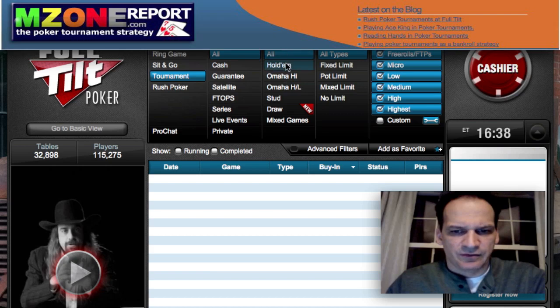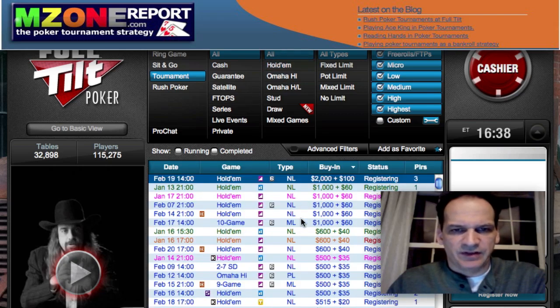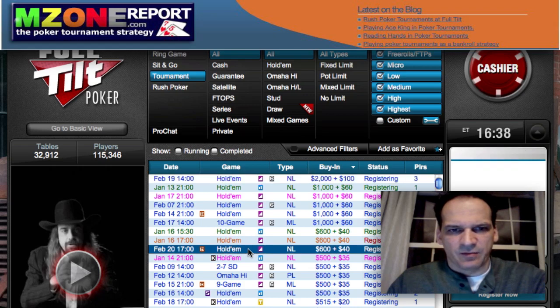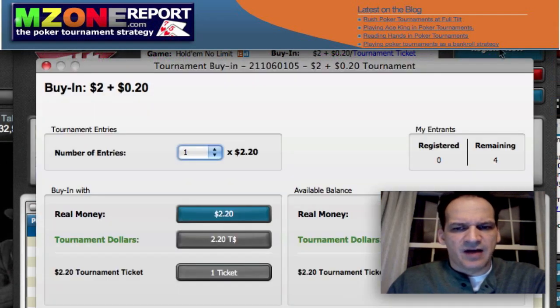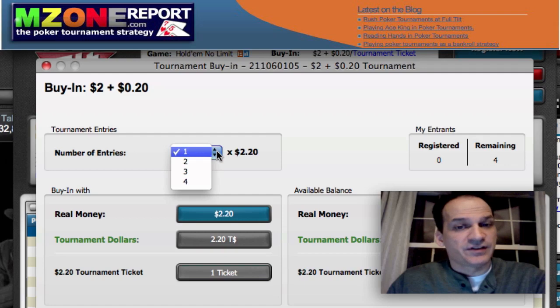Let's browse the tournaments... okay, here's one — $600, that's not mine. I wonder if Rush tournaments will have multi-entries; that could be interesting. Okay, here's one — it's a $2 double-stack MTT, and this one is allowing for four entries to start. That's cool.